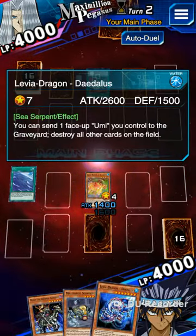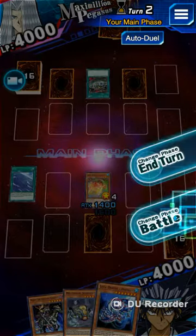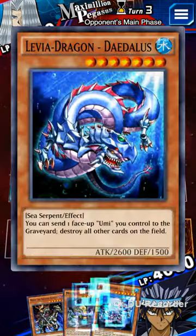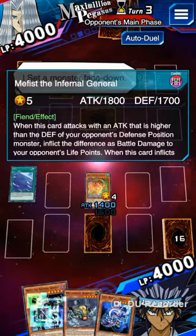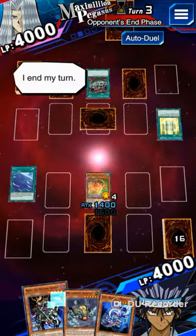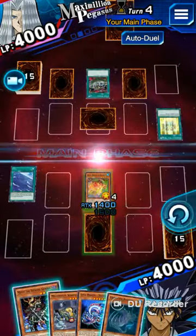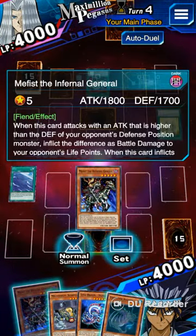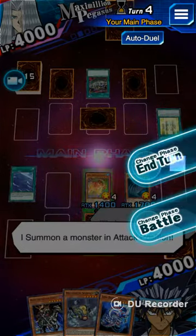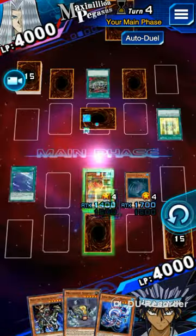This is my main card to beat Pegasus. With this, Relinquished — everything gets destroyed. So if you have that card, I suggest you use it. Leviathan Dragon, Daedalus — I really like this card. A good tip for Relinquished is to defend. Defend as much as you can, put all your monsters in defense position, so Relinquished will be able to take your monster.